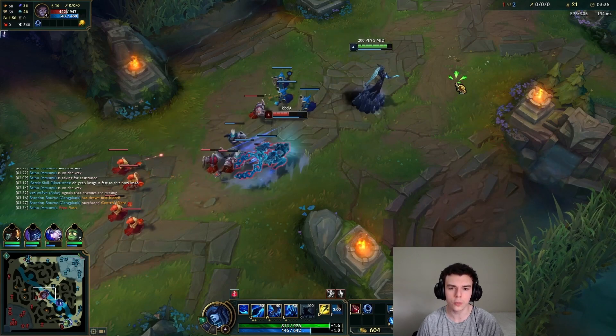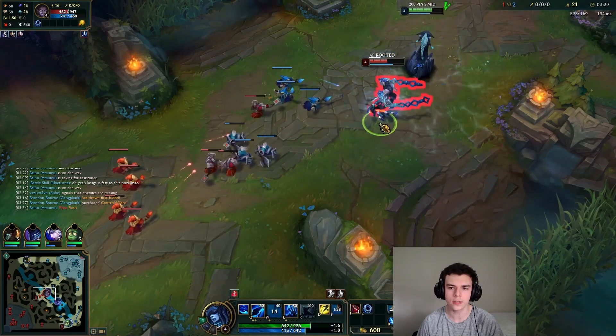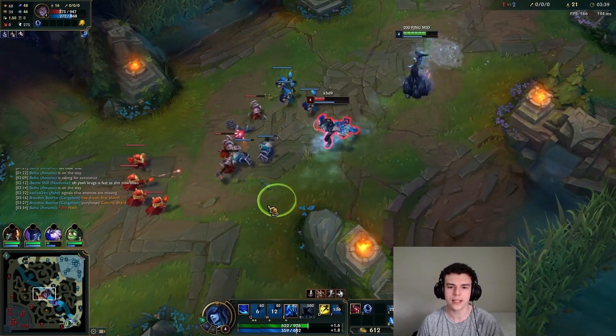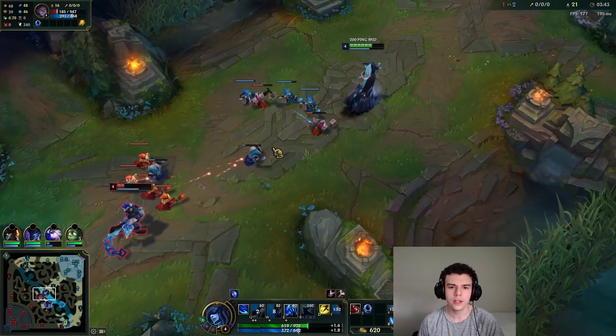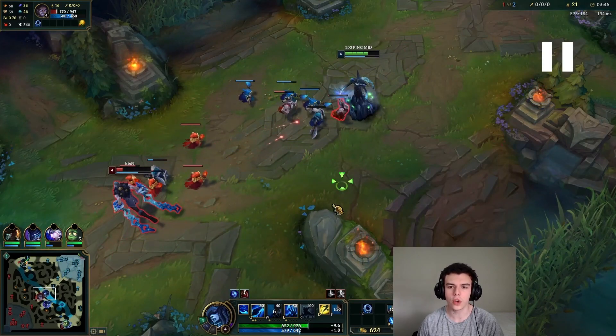A lot of people just kind of use their defensive cooldown randomly — they might use it to CS or aggressively — and what that does is it gives more windows for the opponent to engage. Normally as long as you hold this defensive cooldown there is not really any way they can get winning trades against you. In assassin matchups, normally you want to hold your defensive cooldown rather than using it aggressively. If you use one of those big 15-18 second cooldowns, you really need to play safer while it's down because any competent assassin player is going to look to engage on you while that cooldown is ticking.